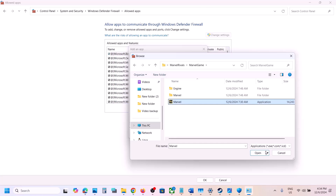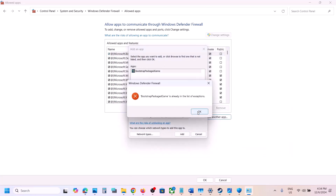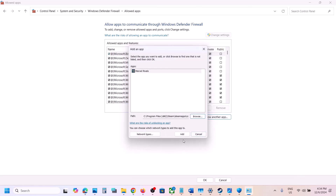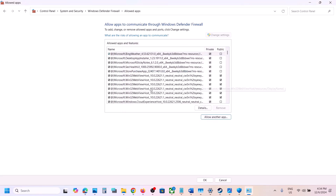Select the game exe file, click 'Open', and then click 'Add'. Also click 'Browse' again and open the Marble Binaries Win64 folder, select that exe file, click 'Open', and then click 'Add'. In my case the game is already added.